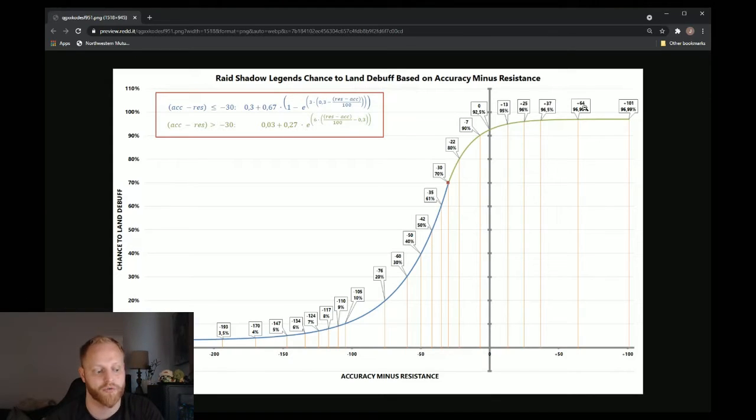A good rule of thumb with dungeons is you multiply the level of the dungeon that you're facing times 10, and that is what resistance that boss will have. So on Dragon 20, for sake of argument, Dragon will have 200 resistance. For the most effective chance to land a debuff, you want to have at least 235 accuracy. And once you reach that 300 accuracy level, there really is diminishing returns — any more that you add doesn't do you any good. Ideally, when you have resistance of an enemy, you want 30 to 65 accuracy more than that resistance.